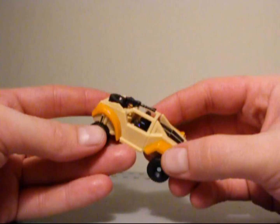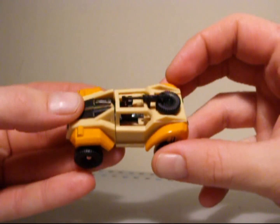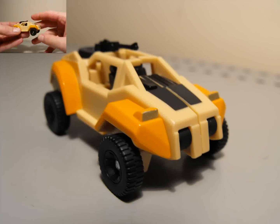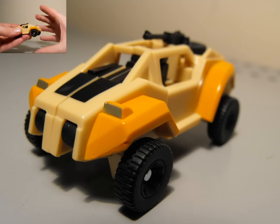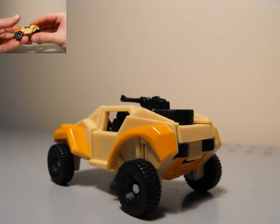Here we have the dune buggy mode. If I had to choose one, I would choose Beachcomber over this guy — this one looks a little more plain in car mode. There's a bit more personality in robot mode. It looks kind of weird with the tan coloring, but I do like the silver headlights. It's kind of boring in the back and on top.